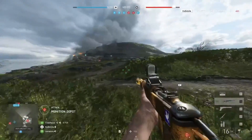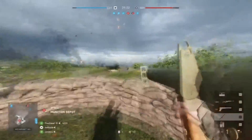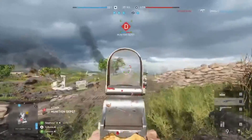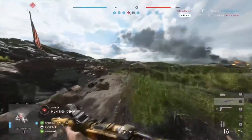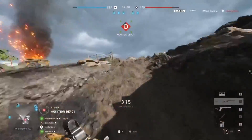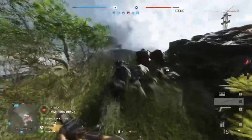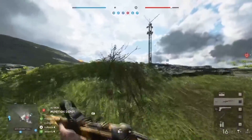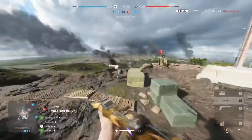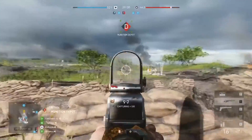Frontlines is a great one when it comes up on rotation. Both Frontlines and Breakthrough, due to their linear nature, let you earn a lot of XP from kills, objective plays, reviving, and playing your class. Domination, being 10 to 15 minutes of quick, close-quarters rounds with three flags, is another solid option. Conquest and Outpost are map-dependent, and Rush — when it's on rotation — is also good because of its linear, funneled structure.